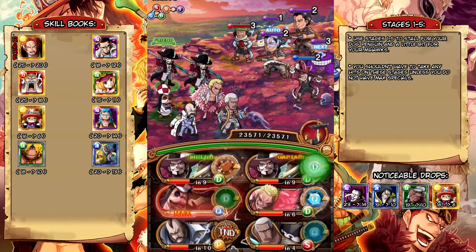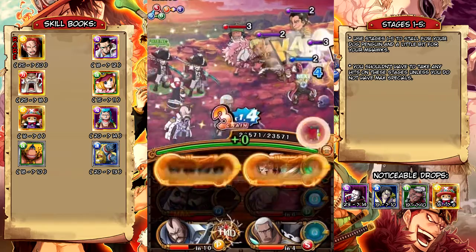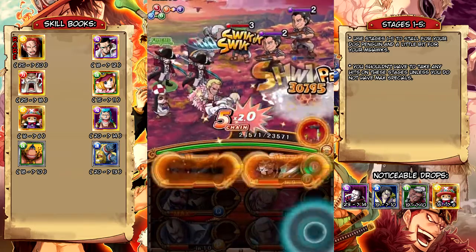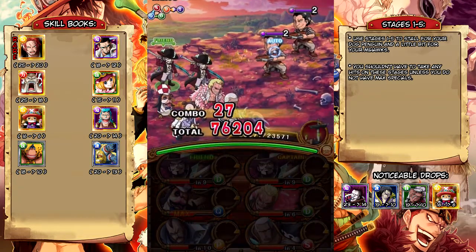So if you have those units, definitely try farming this Fortnite. The units themselves that drop in the Fortnite aren't really that good though. Alright, so we have our Dog Penguin ready but we still need a few more turns for the Mihawk, so we're just going to take an extra turn here and play it safe.